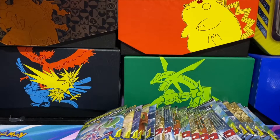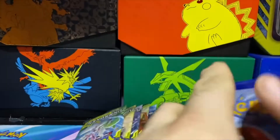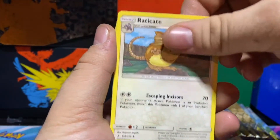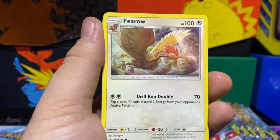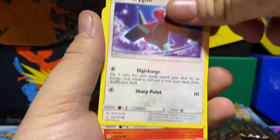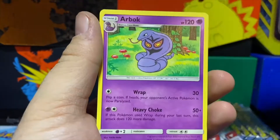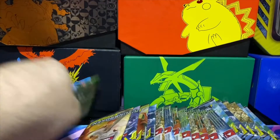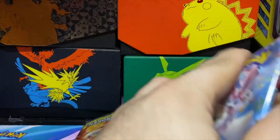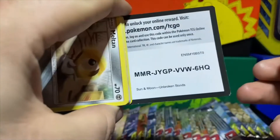I don't quite remember how many tag teams are in this set but there's at least four that I know of. Fighting Energy, Weepinbell, Ferroseed, Riolu, Espeon, Porygon, Darumaka, Caterpie, Diglett, Arbok regular rare.